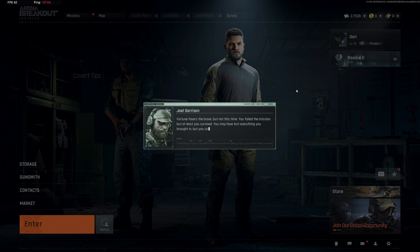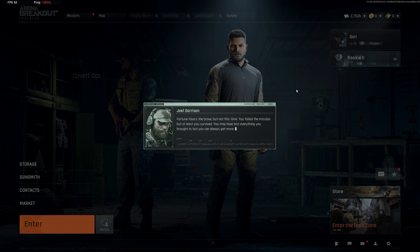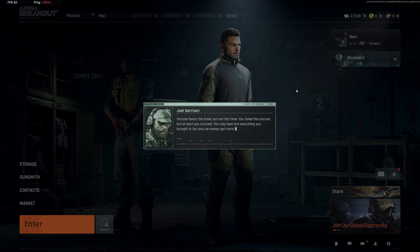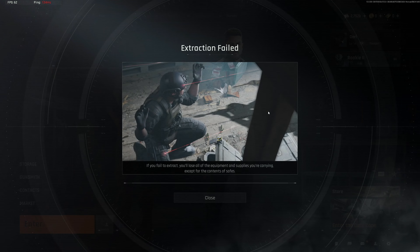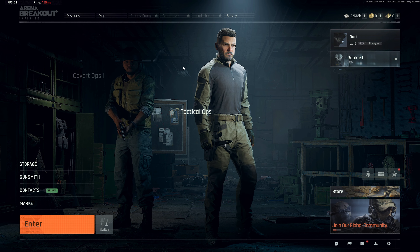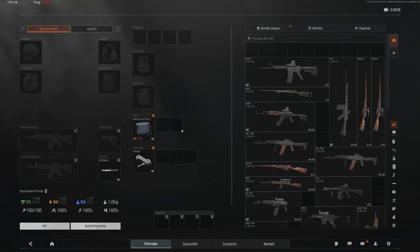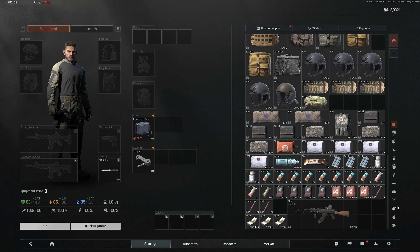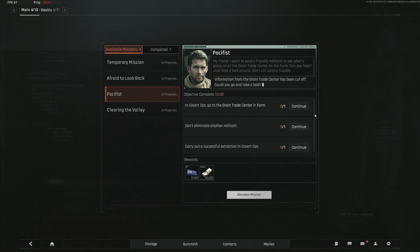Fortune favors the brave, but not this time. I failed the mission but at least I survived — though I may have lost everything I brought in. Okay, so this is the moment: I never died on my main character before. That was my first death on my main character, which is why I'm getting this screen right now. I can't believe I recorded my first death, and it was so stupid. This only calls for revenge. Looks like information from the Grain Trade Center has been cut off — would I go take a look?